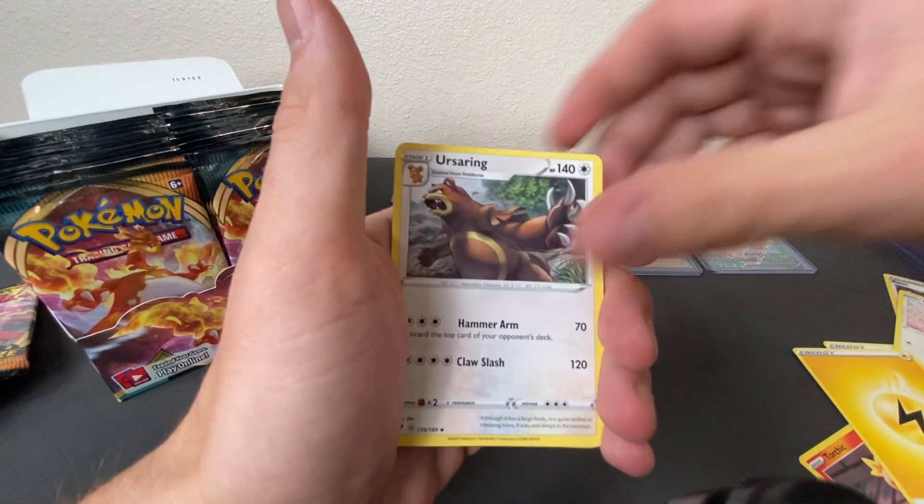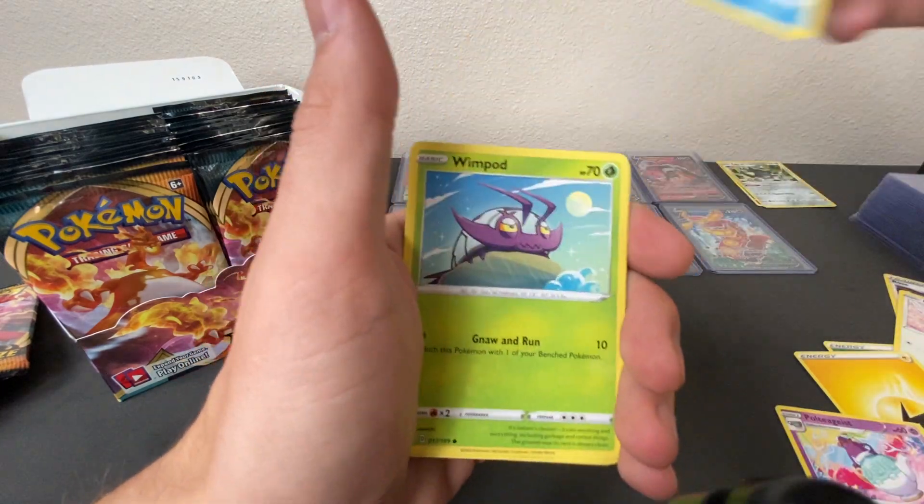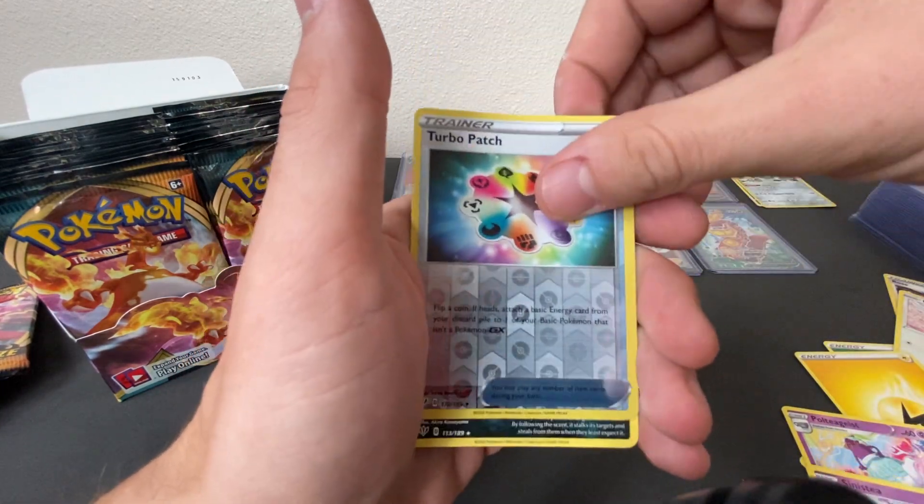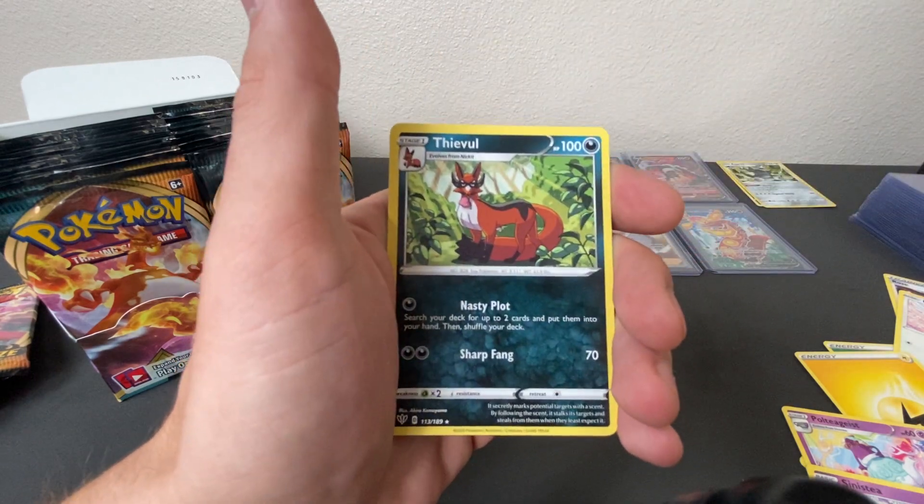Second pack: Energy, Yellhorn, Yurising, Poltergeist, Cubchu, Windpod, Bunnelby, Toxil, Sinistee, Turbo Patch reverse holo, and a Thievul.